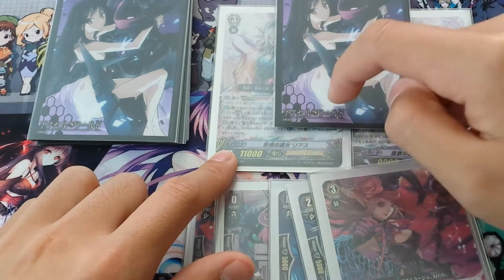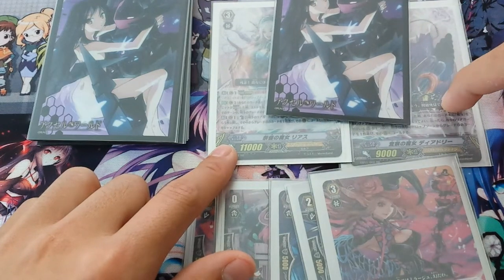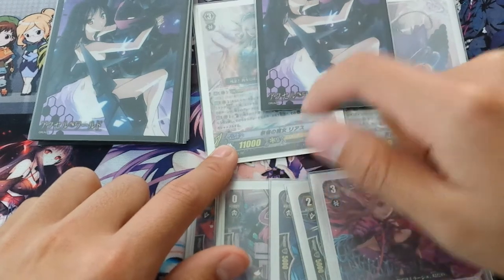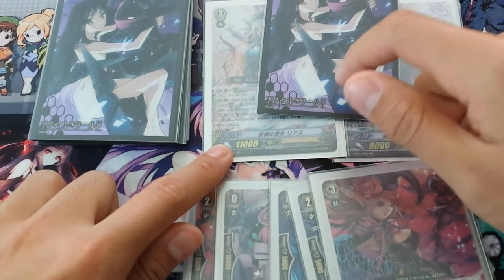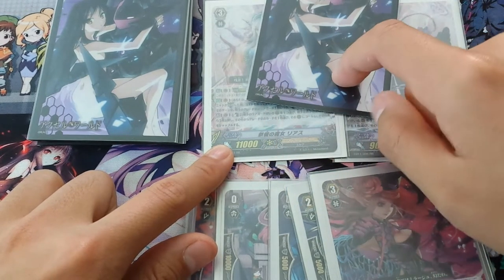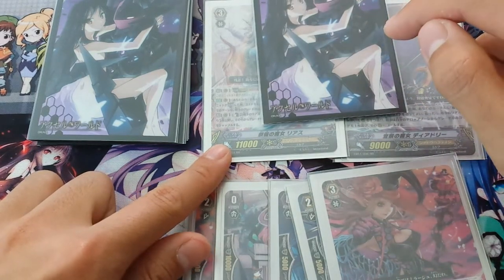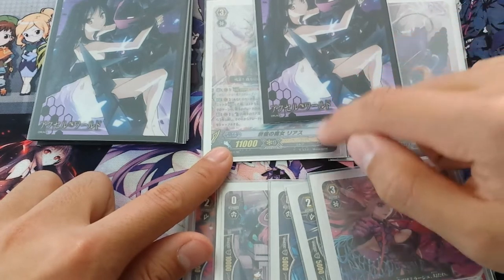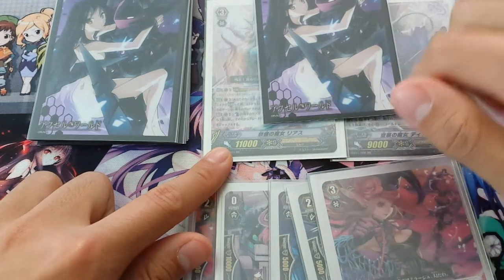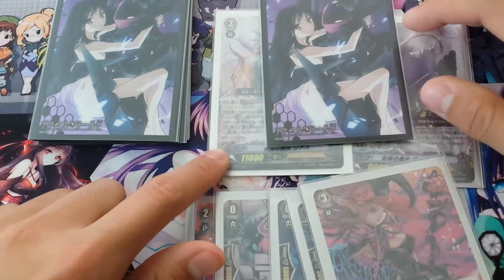So your vanguard becomes — if we use Neon Messiah — Neon Messiah with Rias. They have both two names because you get to choose your target. I would probably pick Rias because of power, so it's Rias plus Neon Messiah, and it also gains the power of the card you choose — so 11k plus 16 gives you 27. But it does not activate with Legion because you have to choose a target, so you cannot pick the Legion mate as a whole as your vanguard. Also, Striding does not activate Break Riding.